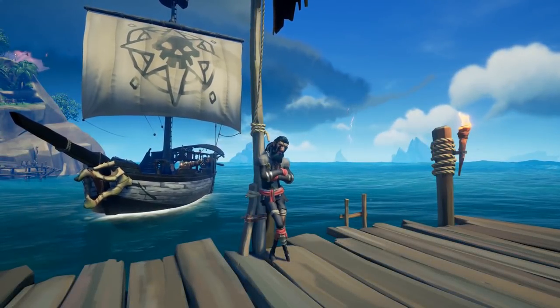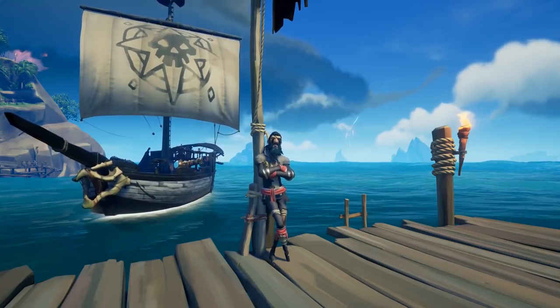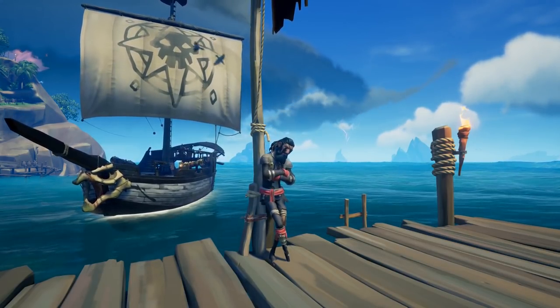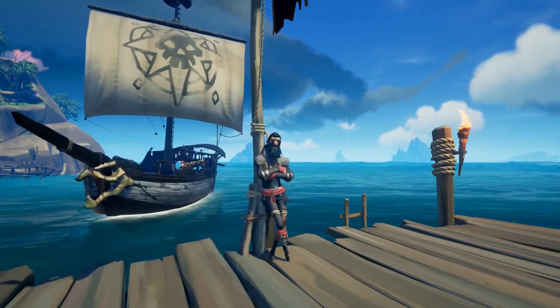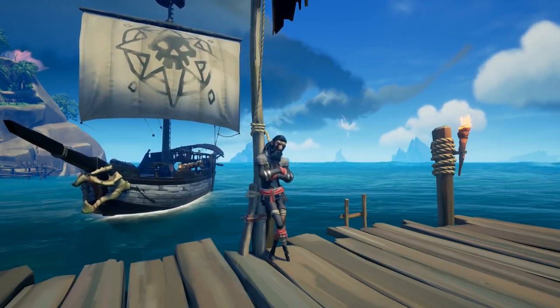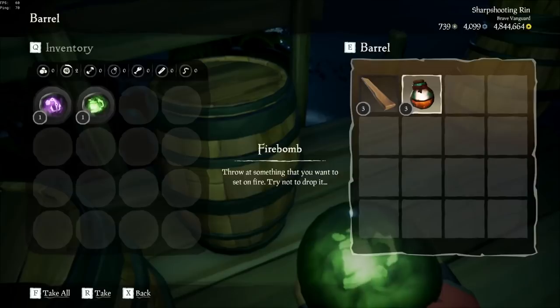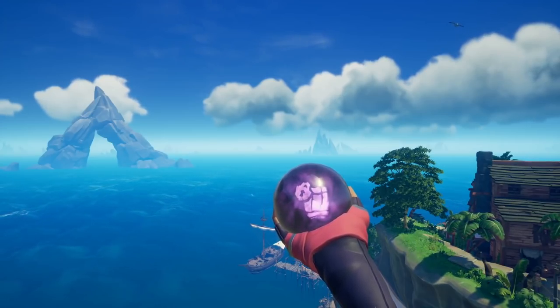Hey guys, I'm back with another PvP tips video and today we're gonna be covering cursed cannonballs. These are extremely important when it comes to naval combat, so I'm gonna go over where you can find them, what different types there are, when to use them, and maybe even some good combos you can try and pull off. First off, cursed cannonballs can be found anywhere that normal cannonballs can be, so while you're running around gathering supplies, be sure to keep an eye out.